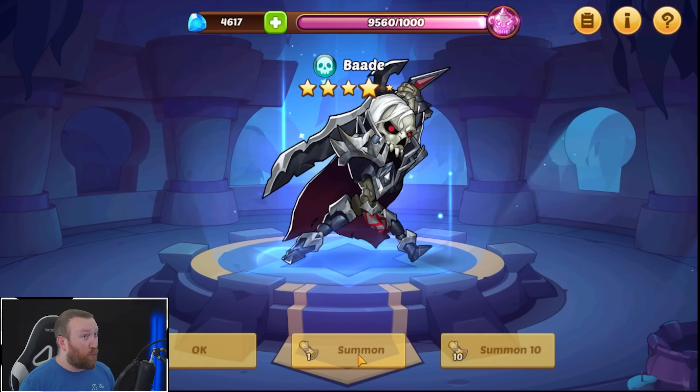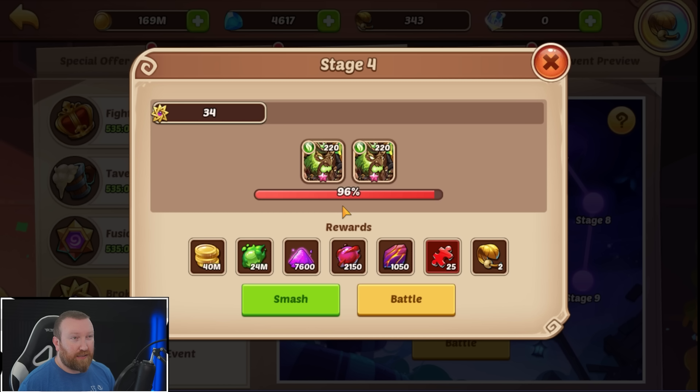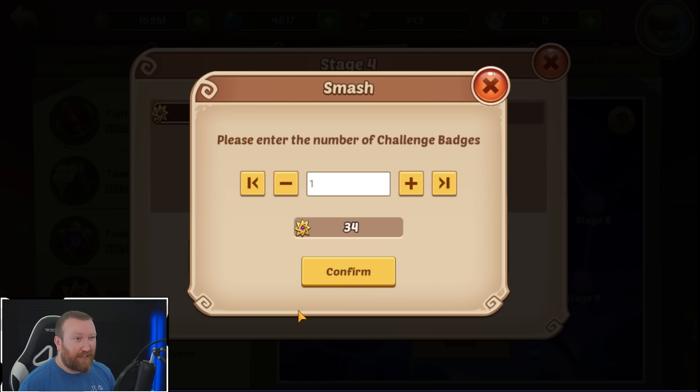We got a Lord Bade right there — that was a long animation before I could skip. We'll keep going, but I don't think we're gonna get to core 70 — that would be a lot and we're trying not to spend any money. Also today we've pushed the Fighters Competition as far as we can with the tickets, so sadly that's as far as we're gonna get. I don't think we're at 97 right now — we have a Heart Watcher in there.